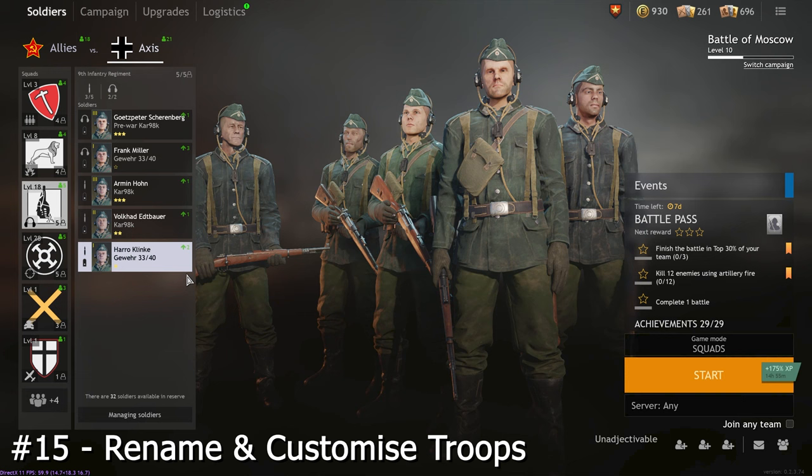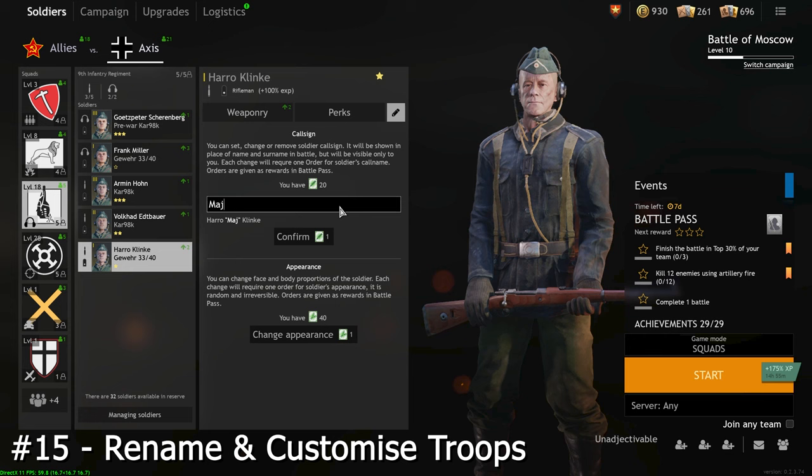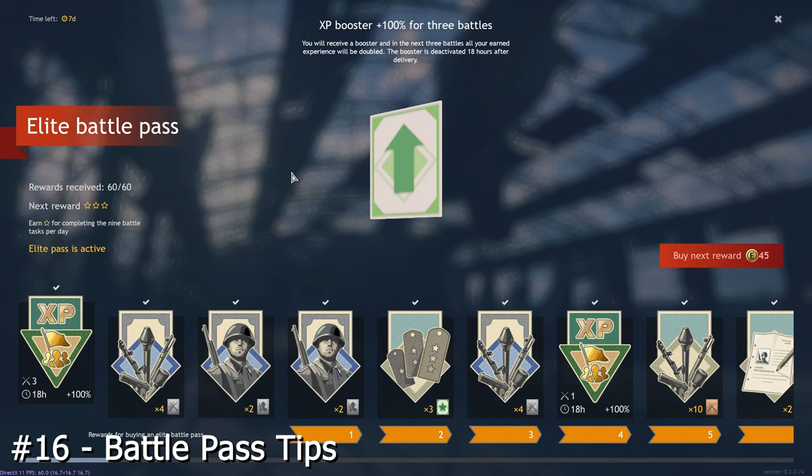Something I see players rarely doing is editing their soldiers. Let's use Harrow Klinker here. Click on him and click on the pen icon. You can change his callsign — which essentially means his name — using a callsign order, or change their appearance with an appearance order. This transforms him into some other random pre-built character. All of these changes make you bond with your soldiers more and you can get these orders through the battle pass.